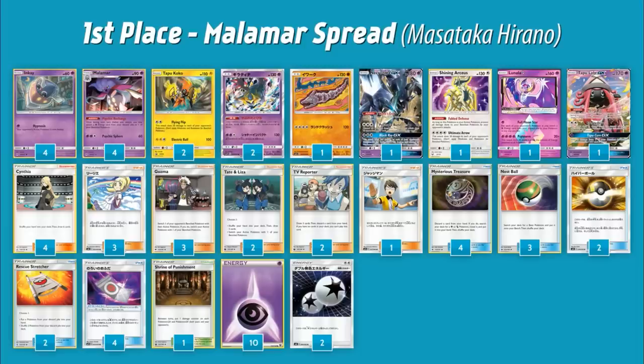First we have the winning deck. It's going to look pretty similar to something we've seen here in the states — it's a Malamar deck but with some new cards from what will be our Lost Thunder. The main one being Giratina: a 130 HP Psychic basic with an ability that says once during your turn, if this card is in your discard, you may put it onto your bench, then put one damage counter on two of your opponent's benched Pokémon.